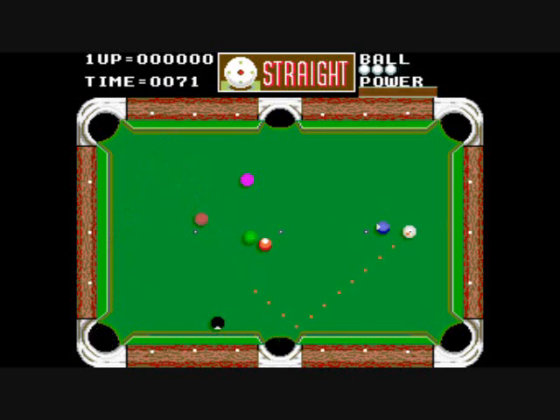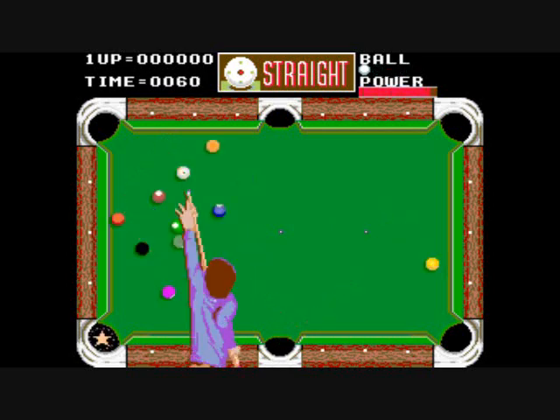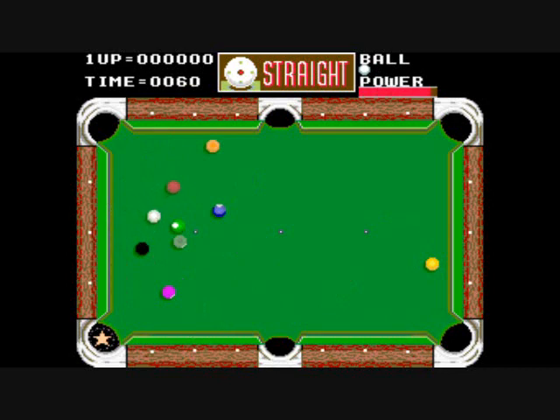That's a scratch — I accidentally sunk the cue ball. But here's a star pocket, and that gives you an extra ball back. And now here's one where I just get points — it's 5,000 points.